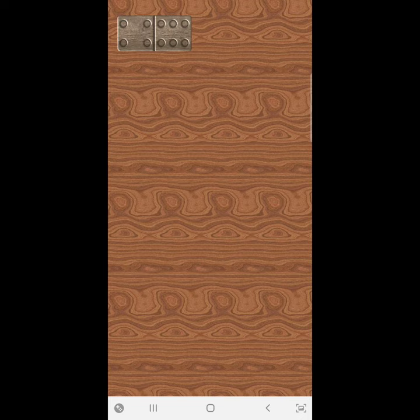Now it's my turn. I placed my tile 5-6 to the right of the game. Now in the table there are 4 to the left and 5 to the right of the game.